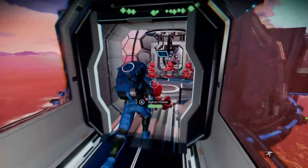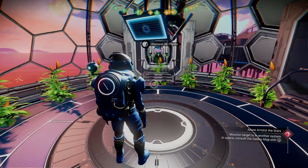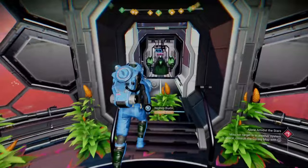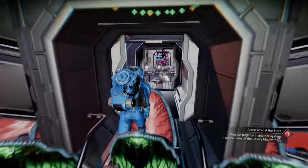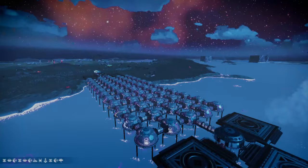There is frost crystal, gamma root, fungal mold, solar vine, gut rot flower for faecium, the mordite plant, cactus flesh, star bramble, dip buds, album and pearl — though those require resources to plant so you'll need to collect those separately. We also have gravitino host and sack urchin. It's a wonderful place to come get everything you need in one spot. The coordinates for this base are in the bottom left corner — this is on Steam/PC, so you'll need to be on PC to access it.